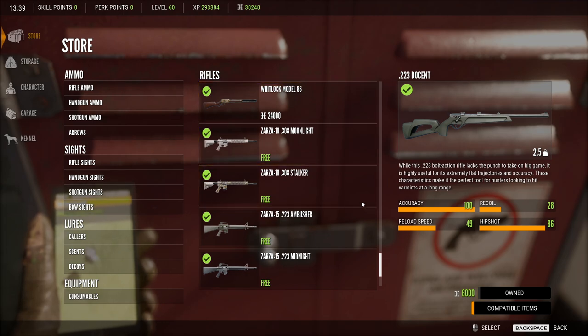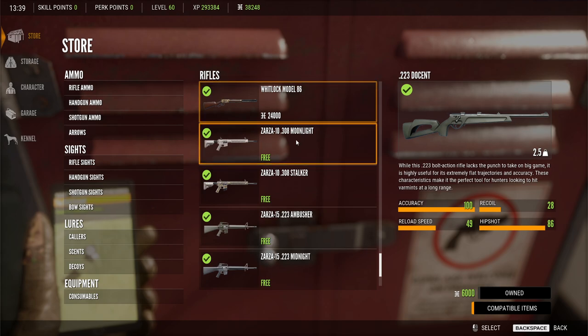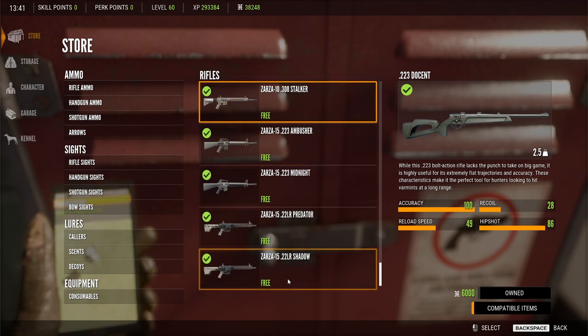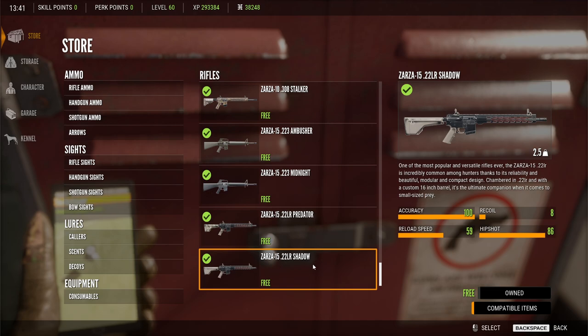So far we have three new rifles in several different color schemes. We've got the Zarza 10, which is a .308 round. And we have the .223 Ambusher, which is a Zarza 15. I'm not sure what the Zarza 15 is aside from — I think it's like an AR-15. And then last but not least, we have the .22LR Zarza 15, which is a very quiet .22LR rifle.